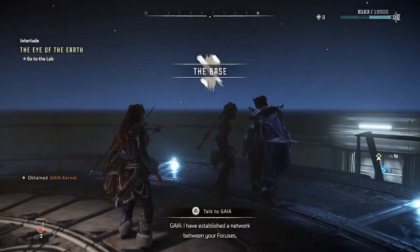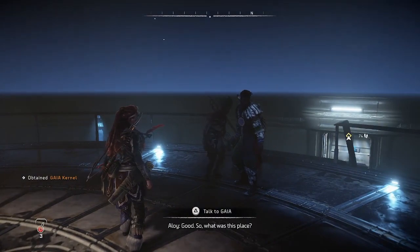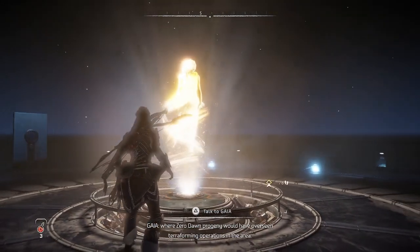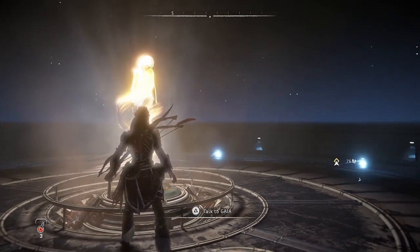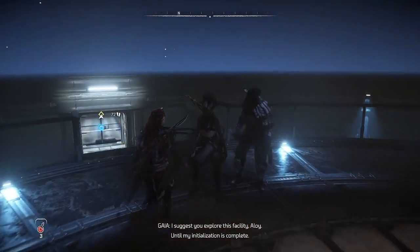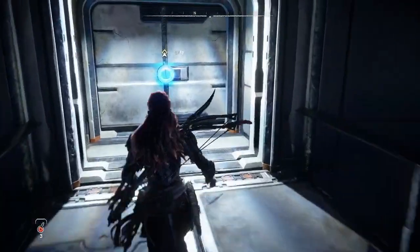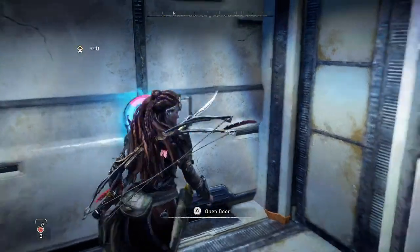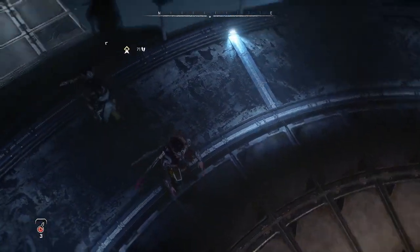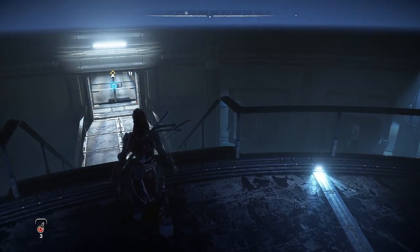I have established a network between your focuses, allowing you to communicate when apart. Good. So what was this place? A regional control center, where Zero Dawn progeny would have overseen terraforming operations in the area. I suggest you explore this facility until my initialization is complete. All right, so let's explore this facility. We'll sign off here, just at the very beginning, and let you explore on your own. Thank you.